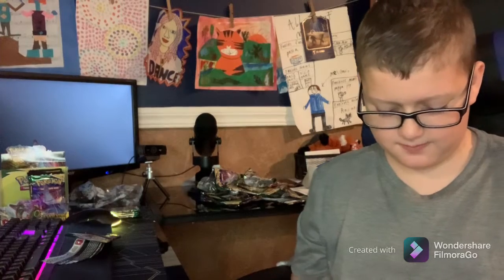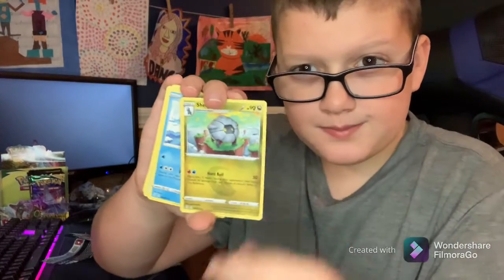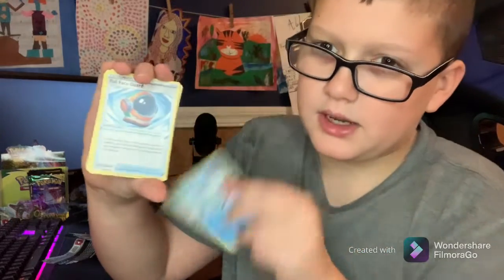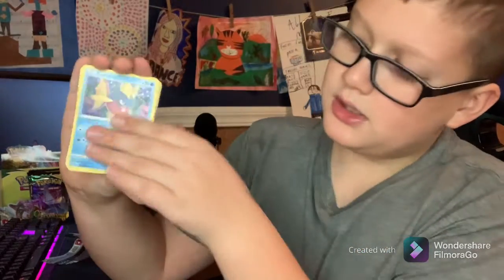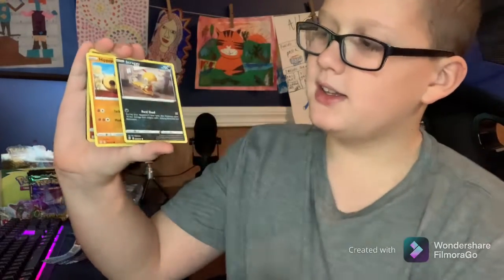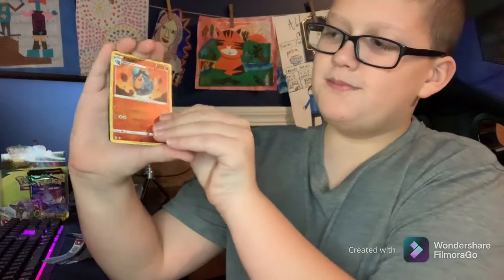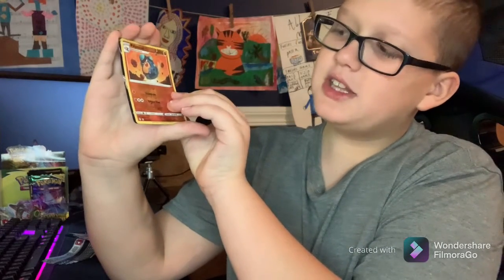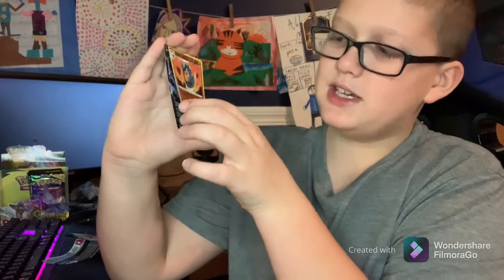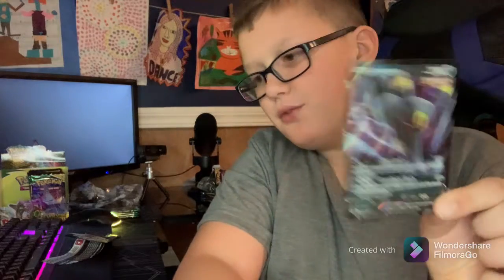Boop! Water. Something. Ice cube. Helmet. Carvanha-na-na-na! Castle floor. Fletchling. Scraggy. Hippopotas. Politoad — you see that? Yo! An Umbreon V! Let's go! Look at that — that's a beautiful card. Beautiful, beautiful.